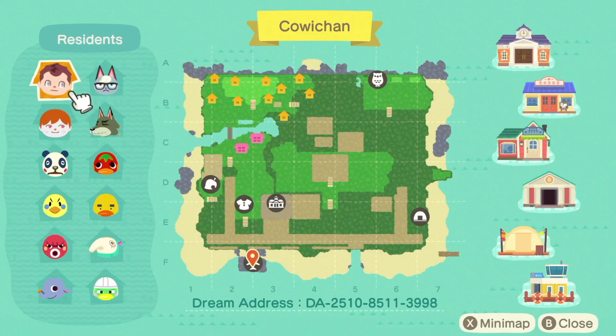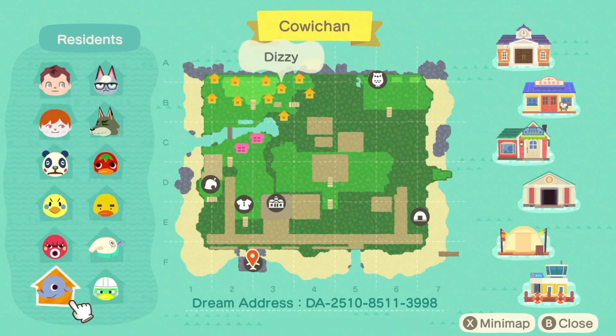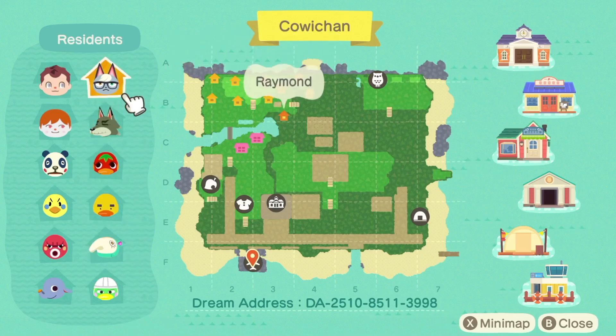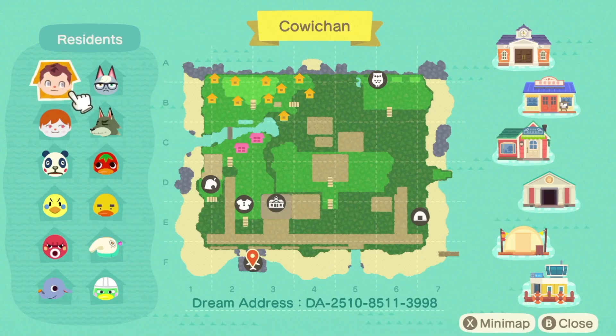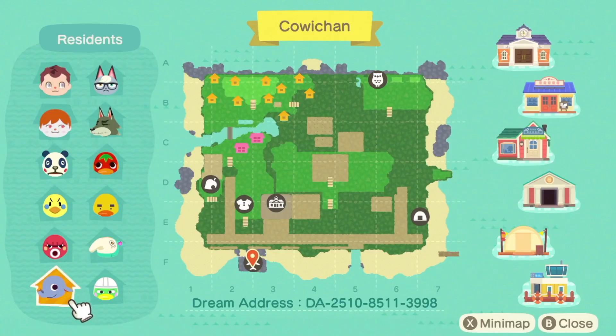We've got a little bit of waterscaping there at the back with a bridge. These are the villagers we have: Gabe and Gabe 2, Chester, Twiggy, Octavian, Dizzy, Scoot, Zoe, Joey, Ketchup, Dobie, and Raymond. These are so cute — I love that it was Zoe and Joey, one after the other. I always choose my favourite villager from a lineup, and I think I'm going to have to go with sweet little Dizzy, because look at his adorable little face. We're going to go with Dizzy in this lineup today.